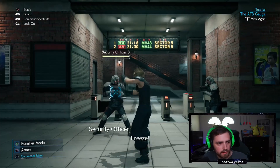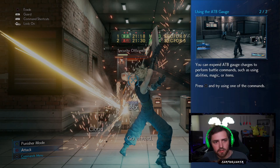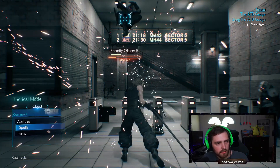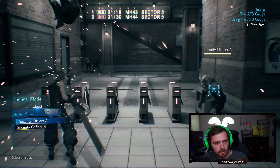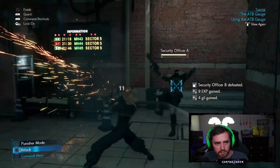You can expand ATB gauge charges to perform battle commands such as using abilities, magic, or items. Press X to try using one of the commands. Let's go with Braver on the officer. This is actually really cool guys!